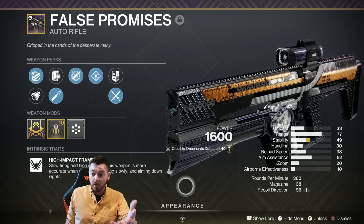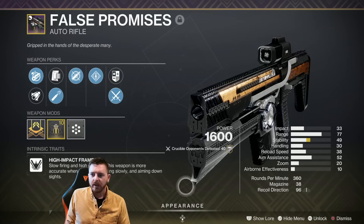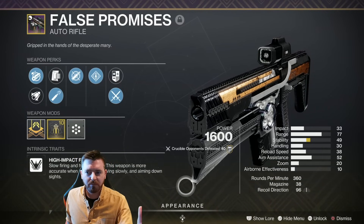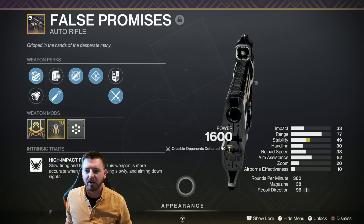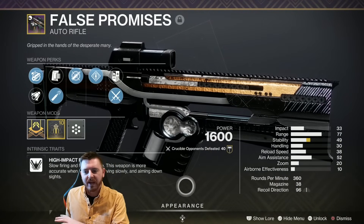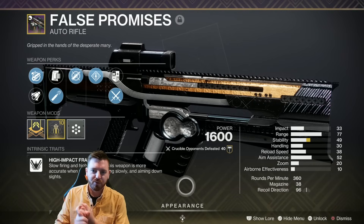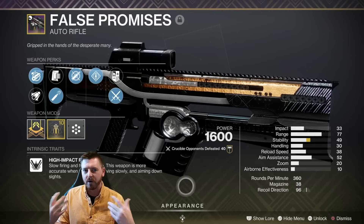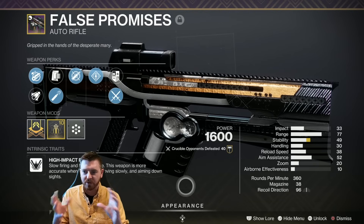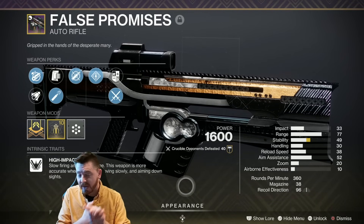All in all, a nice auto rifle — really good stability and great range. I really enjoyed using it. Is it going to dethrone your perfectly crafted Gnawing Hunger god roll? Probably not. I'd say this is at least a B-plus auto rifle and a really nice thing to have in your arsenal, especially if you like to collect things. It's not available anymore outside of being sold by the right vendor at the right time — you can't go out and farm a False Promises since it was part of the seasonal package back in Season of Arrivals.